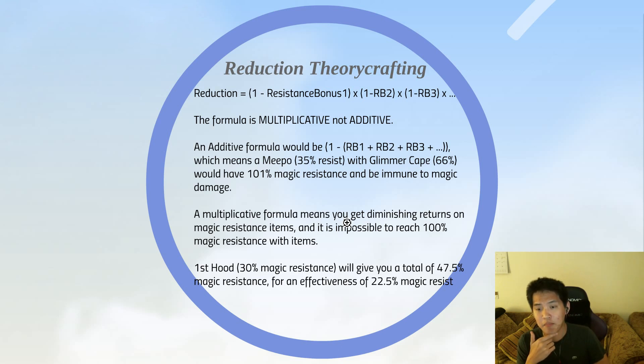For example, with your first Hood giving 30% magic resistance, you get a total of 47.5% — plugging in 25% natural resistance and 30% from the item — for an effectiveness of only 22.5% from that 30% item, diminished by your hero resistance. This is why you rarely see heroes buy two Cloaks or two Hoods; it's just not very effective, as opposed to stacking armor with items like Shiva's and AC.